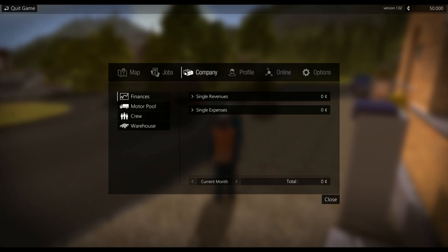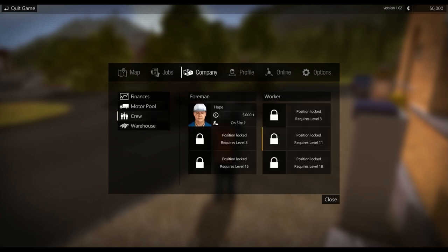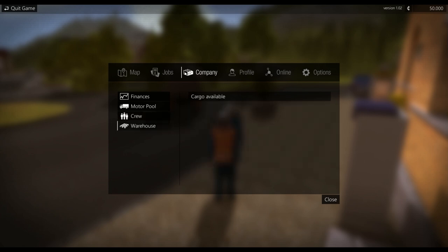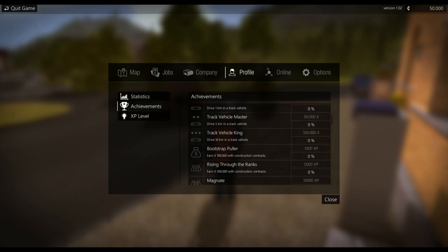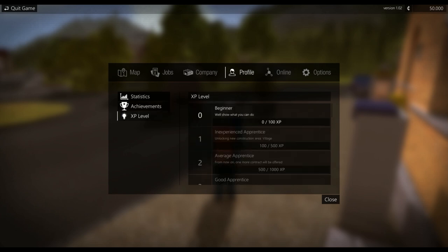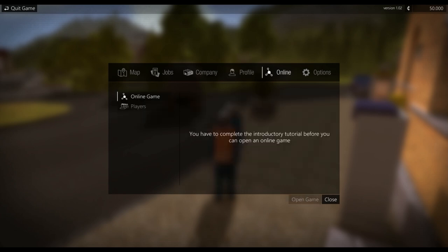Over here you've got finances, single revenues, single expenses, then the motor pool with all your vehicles, and trailers. Then you've got your crew — you can hire workers as you advance. Then your warehouse. Over here is your profile with basic statistics, achievements — quite a fair few which is great — and your XP level. Then you've got online, which you can't access until you complete the introductory traditional mission, which I haven't done because I keep deleting my profiles.